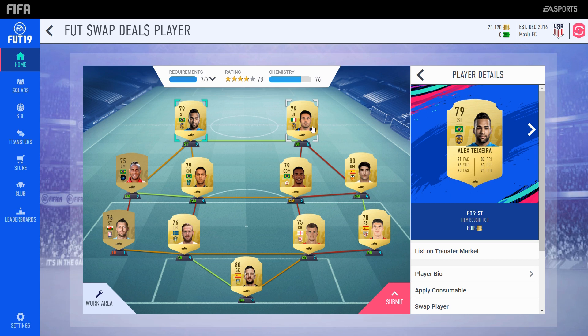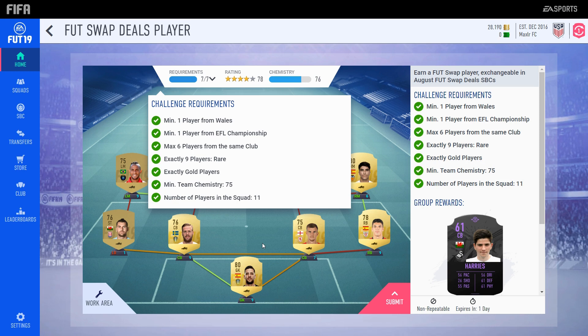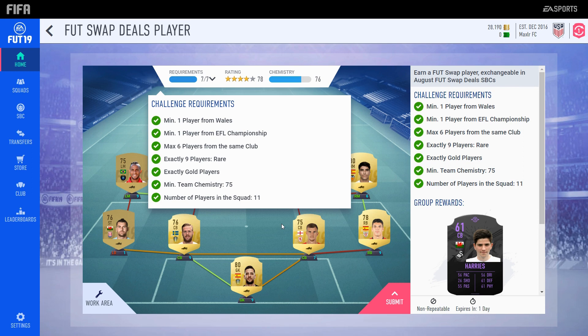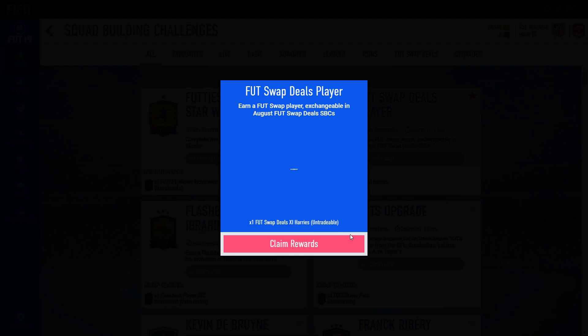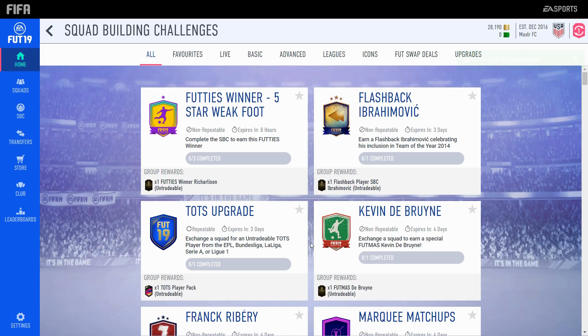The requirements are all here. One player from Wales — so all the Welsh players' prices were inflated heavily, and you had to snipe one for 10k. Luckily, I was able to get Vokes. You can get Davies, Williams, or Bale if you really need that, or if you have an untradable one — though that's probably not the smartest thing to do. Any Welsh player works since he only needs one chem. Really cheap and easy to get this one foot swap. It costs around 20k because the Welsh player costs 10k — that's the only problem. And we're going to exchange those players in return for our Harry's, the last foot swap of this FIFA, and yeah, the best one for sure.